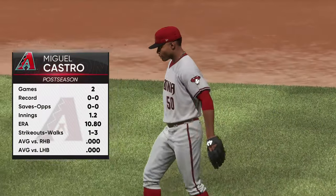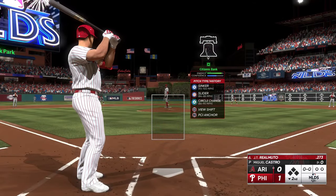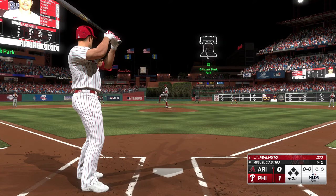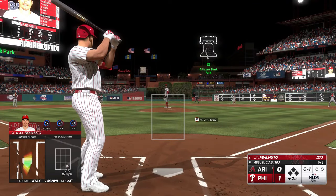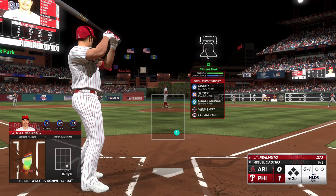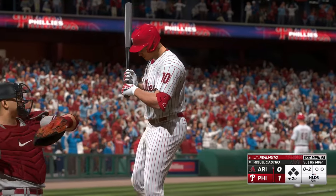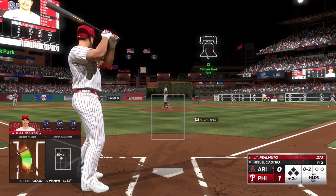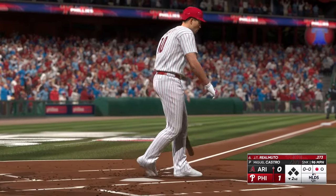Out of the pen for the Diamondbacks, Miguel Castro — this guy can bring it velocity-wise. Up to the plate is JT Realmuto. A pitch — tapped at the plate but it's a foul ball. JT stands for Jacob Tyler. And a foul ball. The righty to the plate — swing and a miss, struck him out.